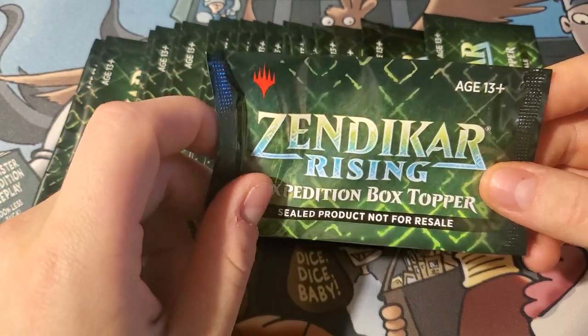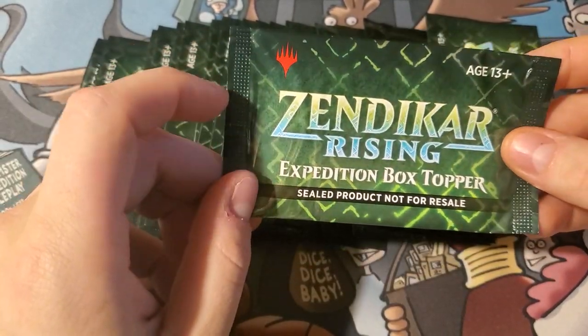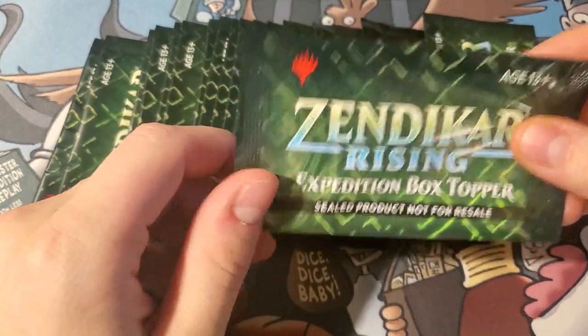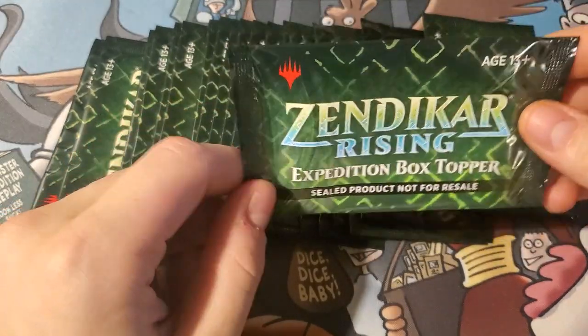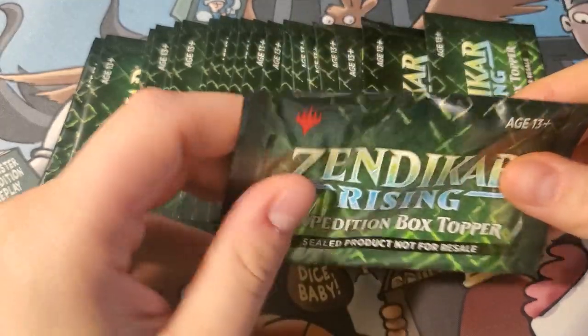Today we're opening up 20 of these Zendikar Rising expedition box topper packs. The one card I really want to get is a Verdant Catacombs. There are 30 different ones, so opening 20 gives us about a 66% chance of pulling one. Let's get right to it and get one of these bad boys opened — it's been a while since I opened one of these, and they are not going to be forgiving.